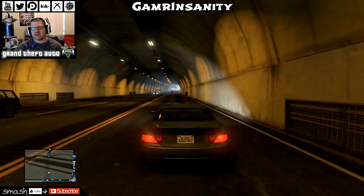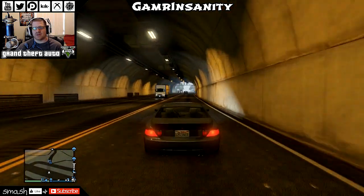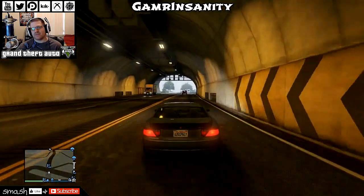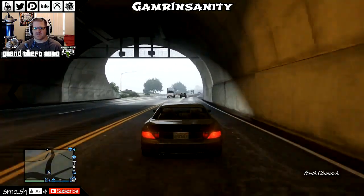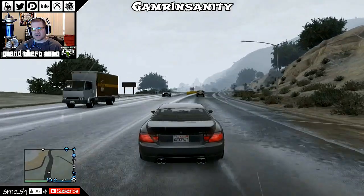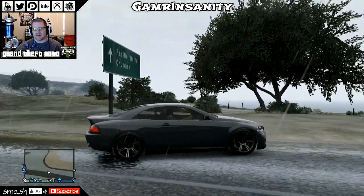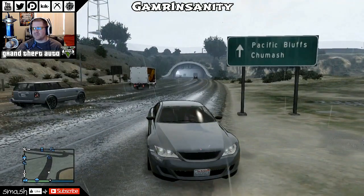All right gamers, what's going on? Insanity coming at you today with another GTA 5 tips and tricks video. This time we're going to focus on how to get that fighter jet in the hangar at the military base without getting killed. It's a pretty seamless and easy transition to get from the civilian side of the fence over to the military side.